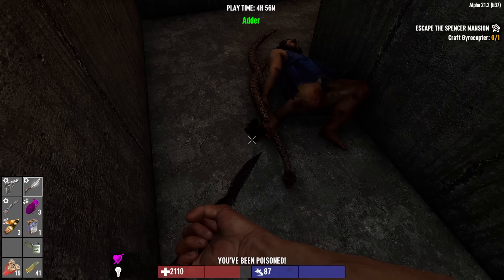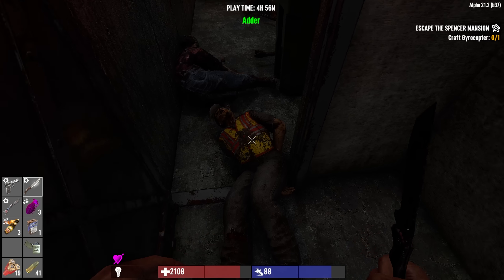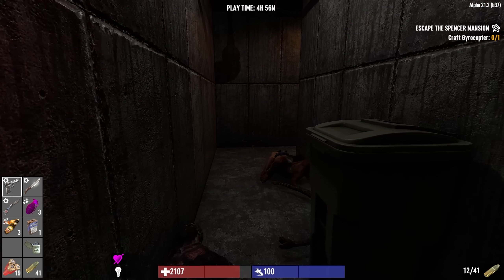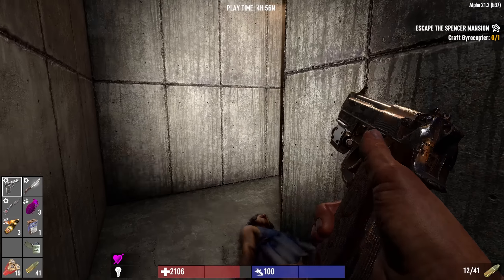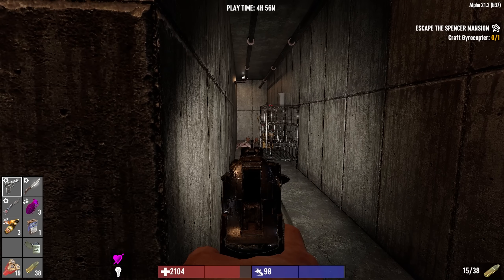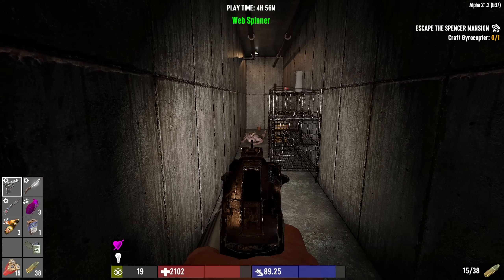Snakes — I've been poisoned! I didn't bring any poison remedy with me. So I'm going to be draining health a little bit for a while until we can get some herbs. There are some herbs down there — is that a red herb? I need a blue herb.